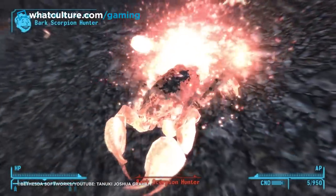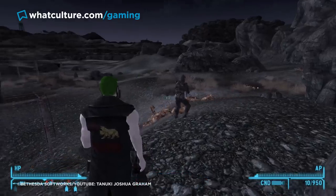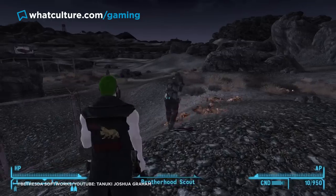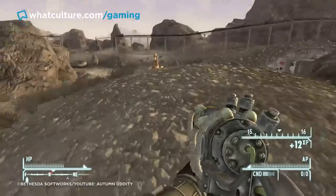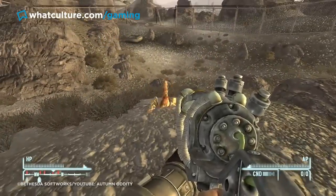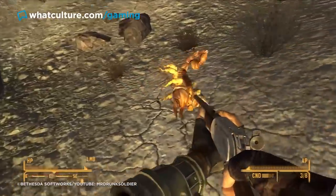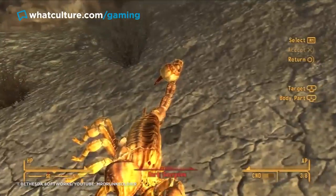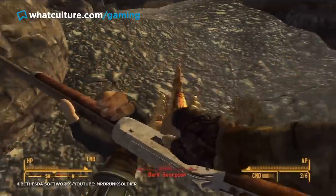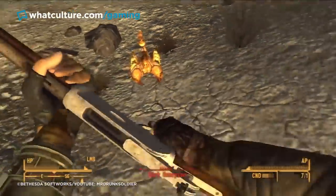Should one sneak up on you, you'll find that this little stinger hurts quite a lot. Bark Scorpions do poison damage second only to that of the dreaded Cazador. Worse still, the poison stacks, and because they generally appear in groups of three or four, this unassuming pint-sized scorpion — which some may term cute compared to the Rad Scorpion — can take down even mid-level characters with frightening ease. So keep those eyes peeled, because you never know what's hiding in the long grass.